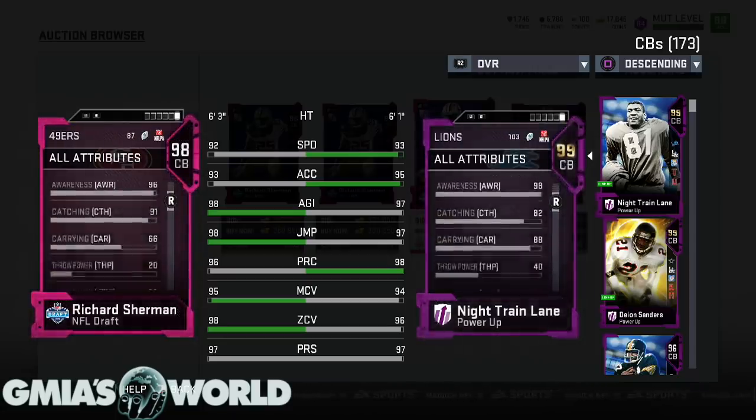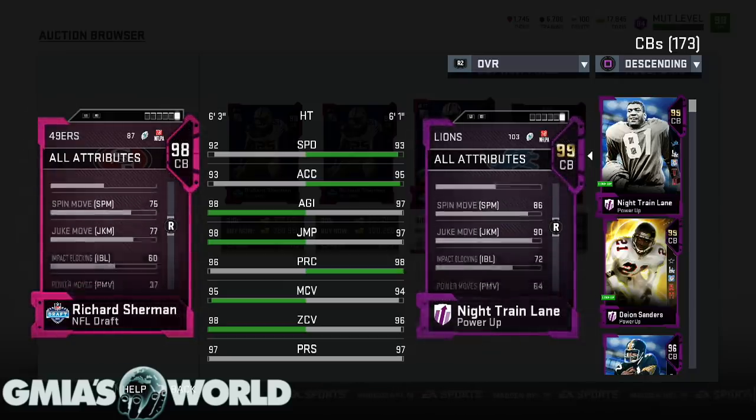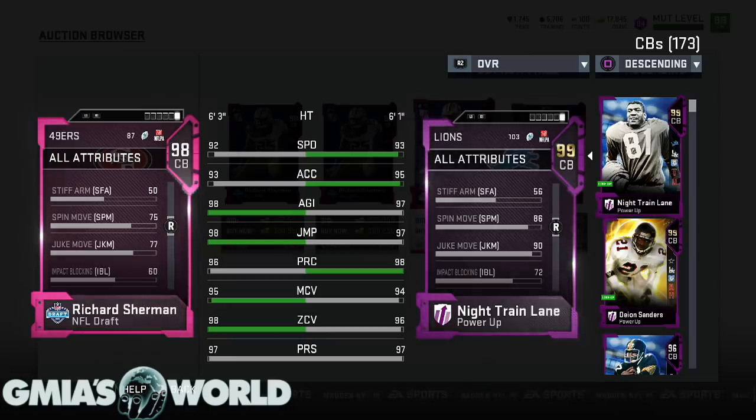These are the things where Night Train just makes him no comparison. One of the things is going to be the fact that he has juke move and he has spin move. As we all know, the threshold is 88, but realistically speaking, if you're like 85 and up or sometimes just 83 and up, dude's going to spin move you out of your pants. So it is what it is.